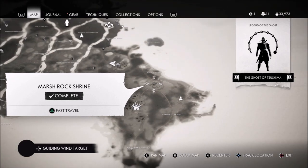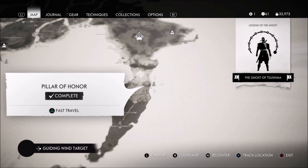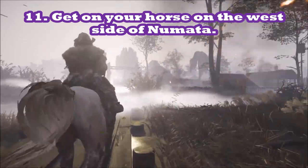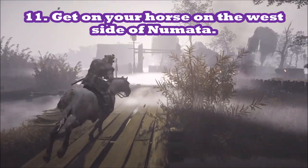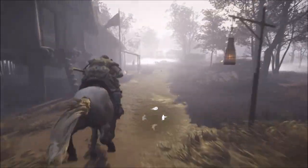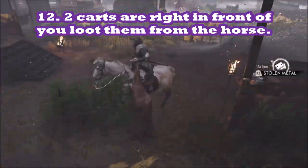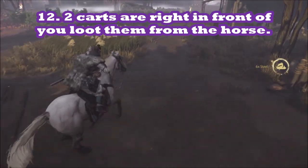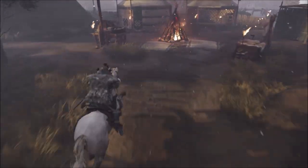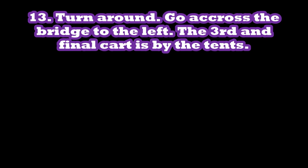In act two, that Mongol camp will be deserted — the only Mongols you'll see are roving bands that randomly spawn, but the camps will be completely empty. Get on the west side of the camp; there's a bridge there. Run to the west side and you'll come across one cart with about 10 iron and 5 steel. Keep going straight and you'll see another cart right in front of you — about 10 iron and 5 steel on average. Then turn around, go back across the bridge, and to your left is a third cart with about 10 iron and 5 steel on average.